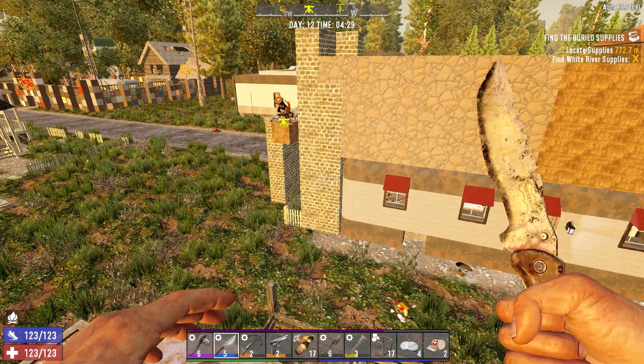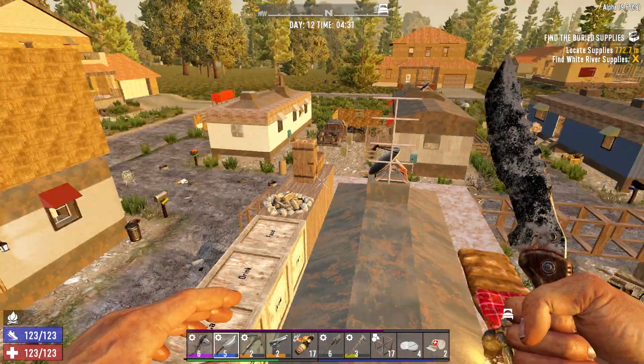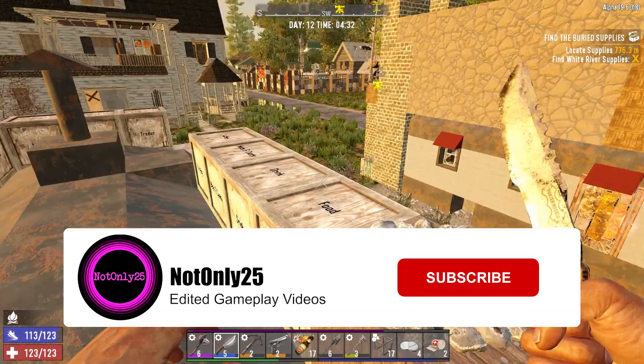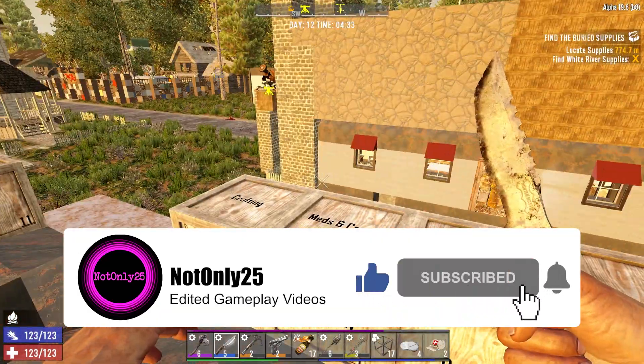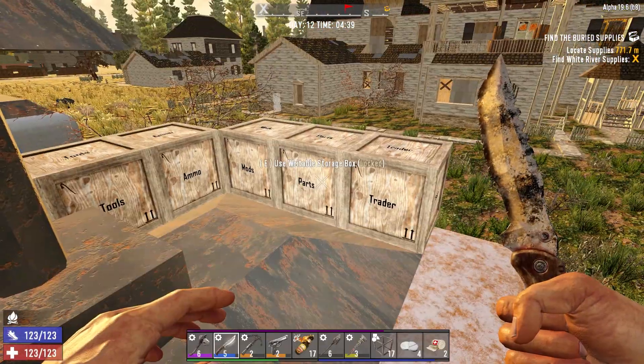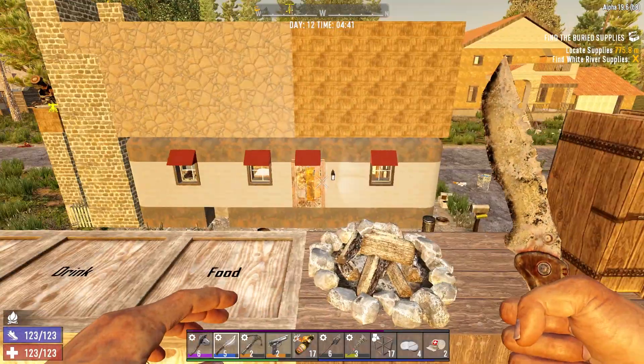Hello and welcome back to Seven Days to Die. I'm on day two-five and this is Agility Random Hordes — so called because the horde nights are random and we're running an agility build. Last night was a horde night. Will tonight be a horde night? I don't know — it's random hordes, that's how it works. It keeps you guessing.